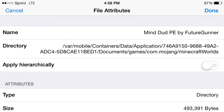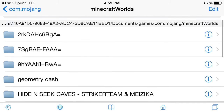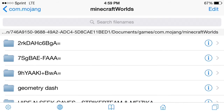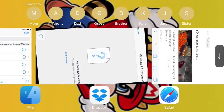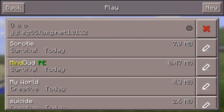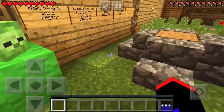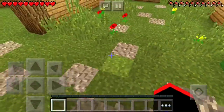Then you have to go up and click 'Apply Hierarchically' — that's very important as well. So once you've done that, that is basically it to getting the map. Now all you need to do is go to your Minecraft app, and if you're in this, you need to go back then go back in, and your map will be right there, ready to play. And that's basically it.